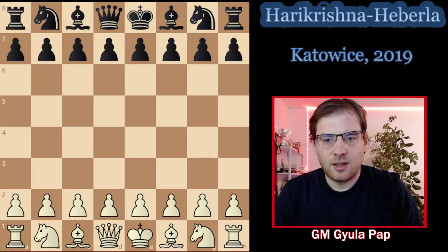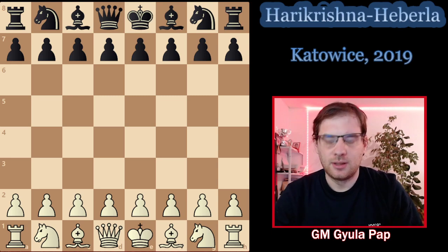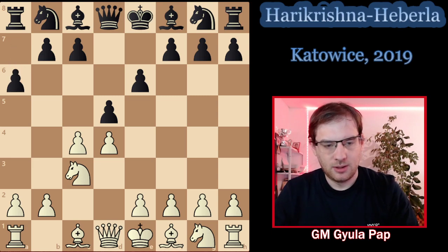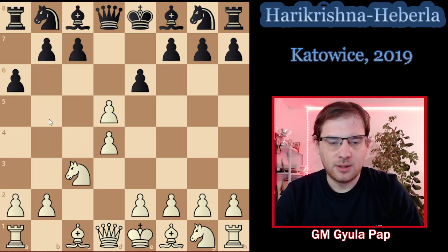In today's video we continue looking at Queen's Gambit Declined positions, but not via the classical 3...Nf6 order. Instead we'll look at the third move 3...a6. The game is Harikrishna against Heberla, played in 2019. After d4 d5 c4 e6 Nc3, black plays a6 — a rare move. Black's idea is to force a decision on the c4 pawn: he wants to take and then protect with b5.